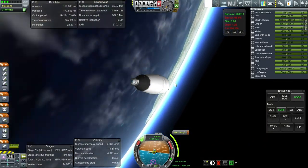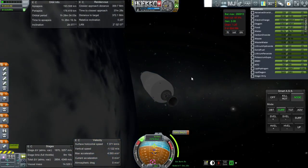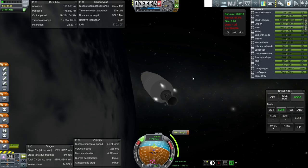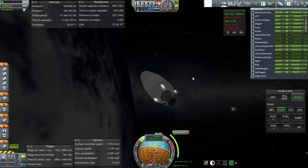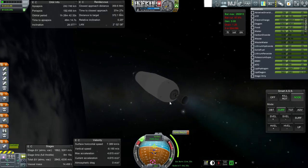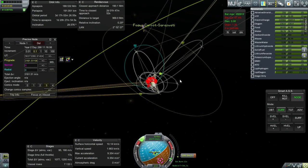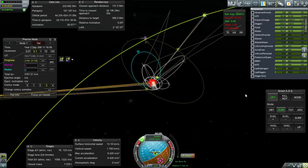One other thing we need to do is assess what kind of re-entry we need to have from the moon. Let's use RCS to simulate settling down the fuel. Okay, lighting the RL10, switching back to fine control. Here we go, just a few seconds left. Let's go to map view to see what's going on. Okay, let me take off SmartASS to prevent — right, we don't have any SAS.